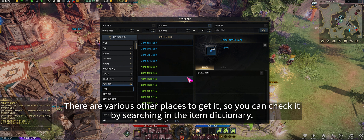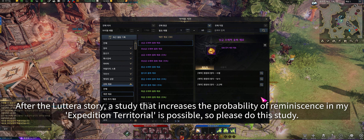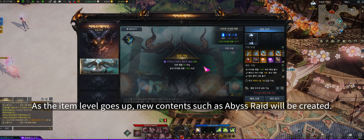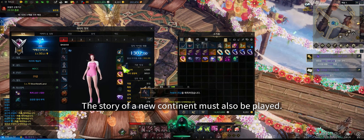After the Vern story, do the research study in your estate that increases honing success probability — this makes leveling easier. As your item level goes up, new content unlocks such as abyss raids. Current endgame content: Valtan/Vykas is level 1415, Kakul-Saydon/Clown is level 1490, Brelshaza is level 1580. New continent stories must also be played.